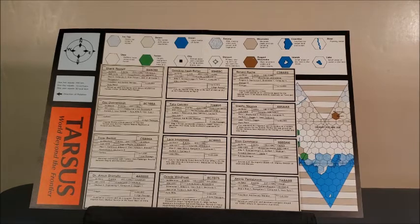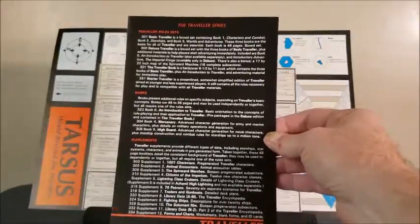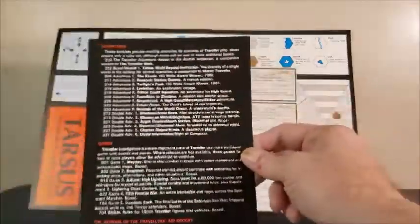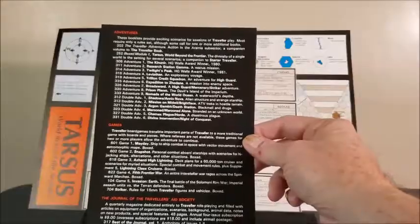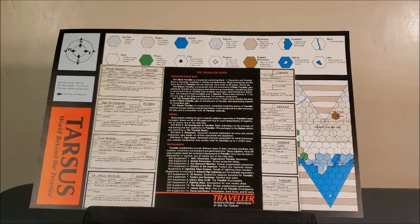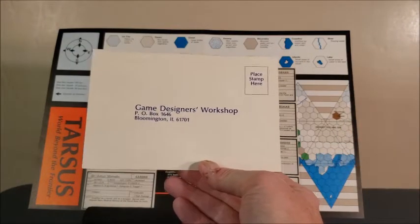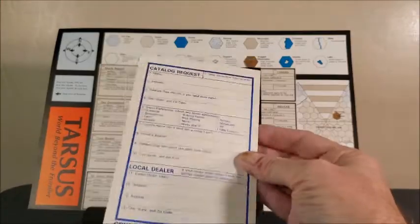They did something that was really clever marketing. This is the Traveler series — a little handout in the box that shows all the stuff in the Traveler series, front and back, available by 1983. It's quite a list. The idea was to get you excited about Traveler: if you just bought this as your intro to Traveler along with Starter Traveler, here are other places you can grab books for about $6 each and read more about Traveler. I thought it was a really good marketing idea. And then there's a catalog request card where you mail it back to Game Designers' Workshop using your own stamp — very early 80s.